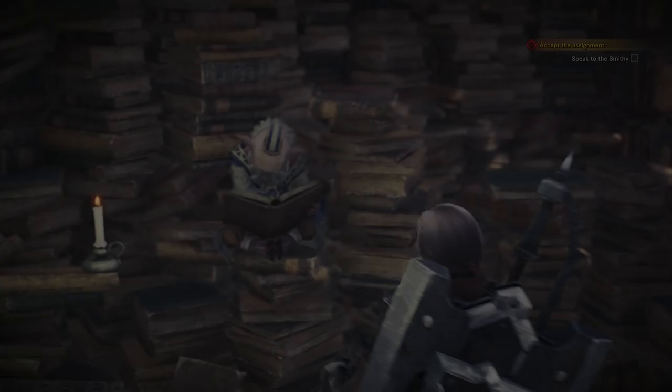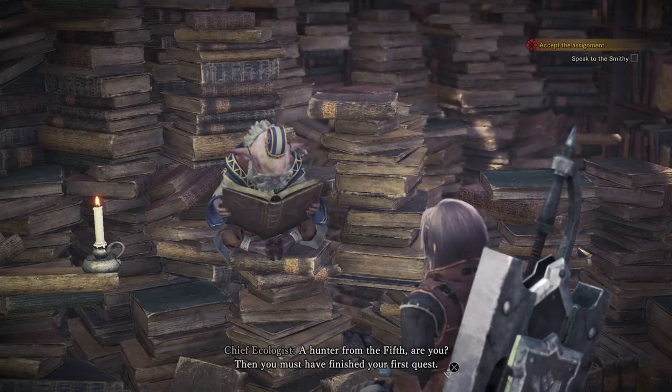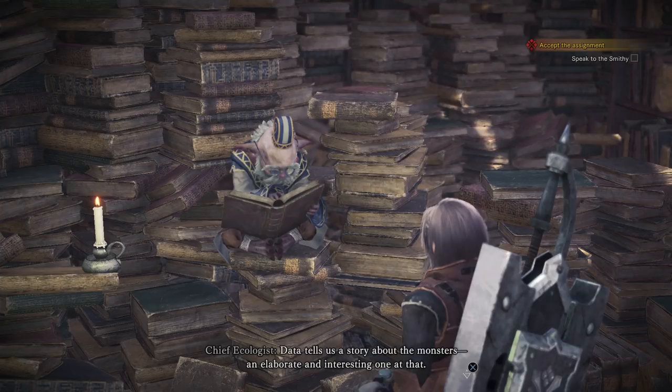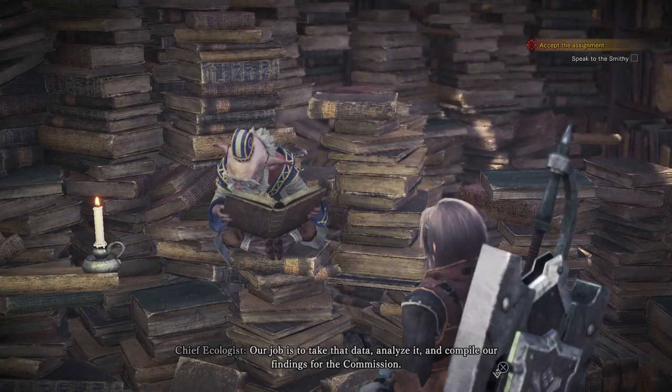Chief Ecologist — a hunter from the 5th, are you? Then you must have finished your first quest. This is Ecological Research, headed up by yours truly. Did you find any monster data out there — tracks, gashes, that sort of thing? Data tells us a story about the monsters, an elaborate and interesting one at that. Your job in the field team is to track the monsters, collect data, and advance the study. Our job is to take that data, analyze it, and compile our findings for the commission. What we learn helps you out in the field too — so you see, we need each other.